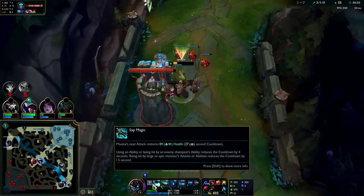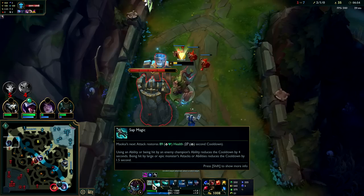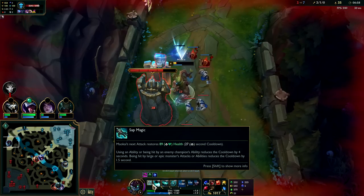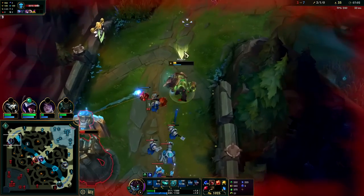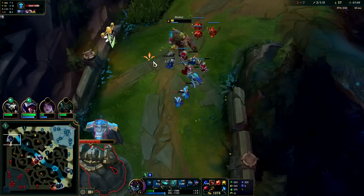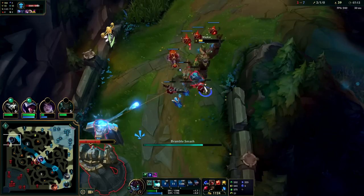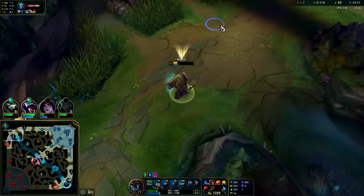Whenever our passive is up, our next auto heals us. Using an ability or being hit by an enemy champion's ability reduces the cooldown by four seconds. Being hit by a large or epic monster's attacks or abilities also reduces the cooldown. Basically when you're tanking, if you can stay alive you heal up so much and the enemies can't figure out why you're not dying.